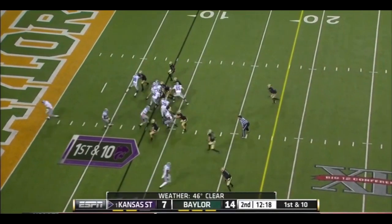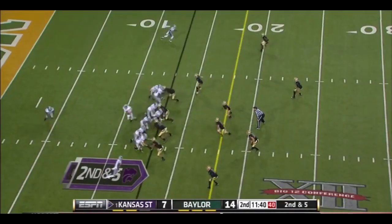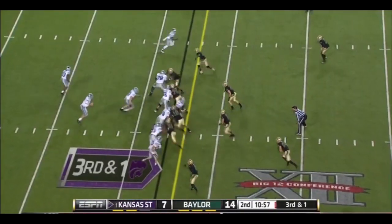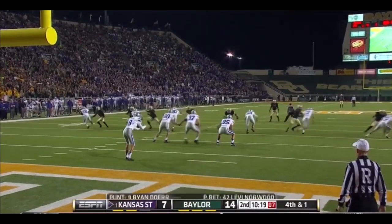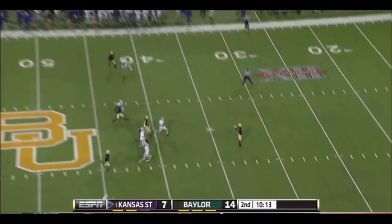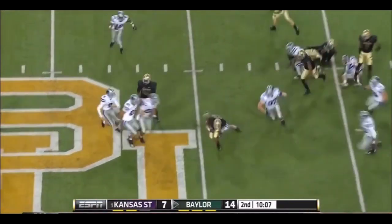They've scored off turnovers this year. They start inside their ten and work it out to the 13. Here's a stretch play to John Hubert and Baylor stretches. It's a run for him all the way, and he didn't get it. Line to kick. Levi Norwood waits on it at the 32-yard line, made the first couple guys miss, and he got it out, still on his feet to the 45.